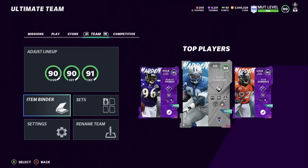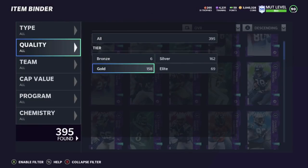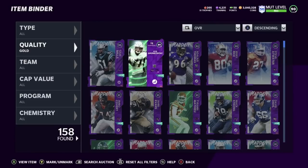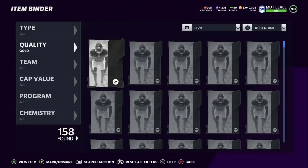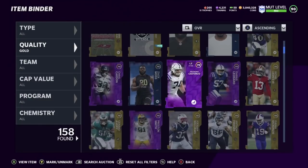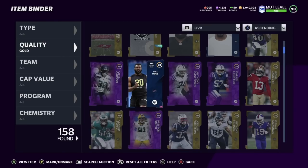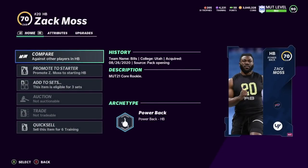It's very simple. You're going to go right here — they should have 70s here. We'll go to 70s the old-fashioned way. Let me sort ascending, and you're going to see, for instance, a card like Zach Moss. Now this one can be auctioned because it's NAT, as you can see in the bottom right.